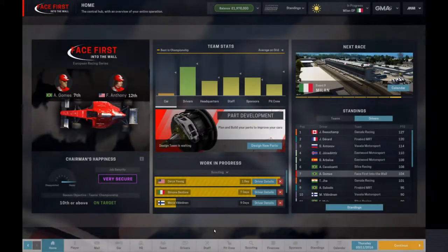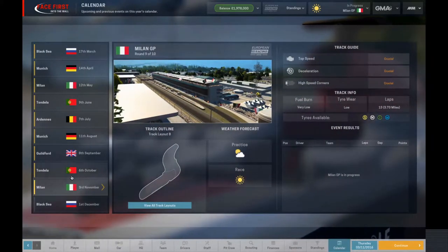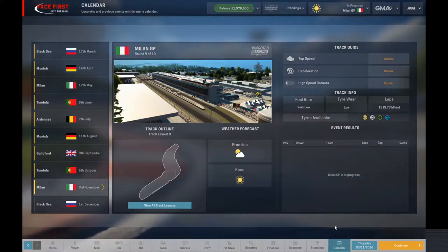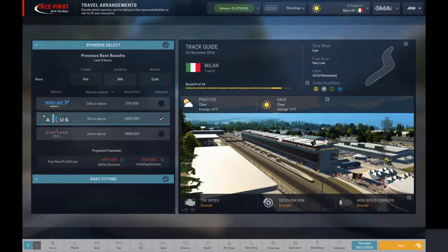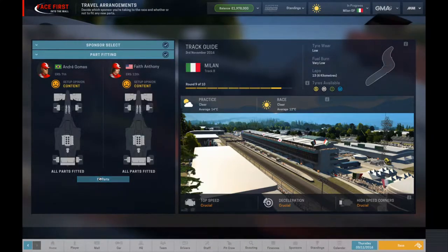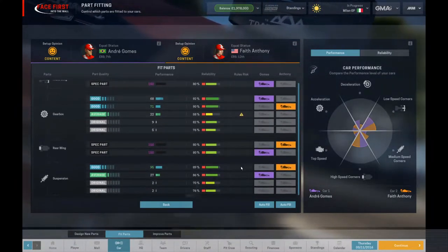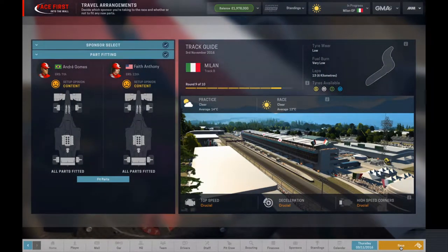Welcome back to Motorsport Manager. We are heading into the second-to-last race in Milan — Milan Track B, which is important to remember for practice. We have our sponsor selected: sixth or above. It's a 13-lap race so we're going for a one-stopper. Parts are fitted — let's double check everything. Seems fine, so let's head into practice.